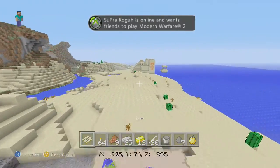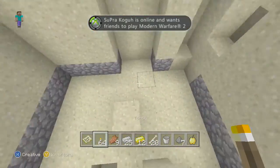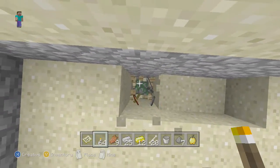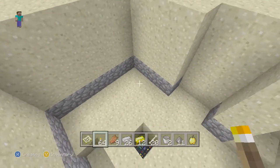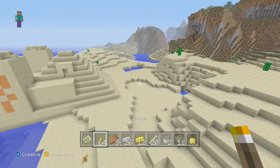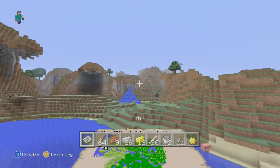If you fly over to the other side you find another dungeon — two zombie spawners. And look what we got: two saddles, some gunpowder, a lot of good stuff. Here are the coordinates for that.